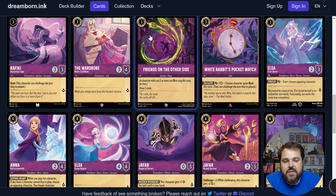Friends on the Other Side is a 3-cost inkable action and a song that draws two cards, making it a plus-one card when played. This card is going to be a 4-of in every Amethyst deck you ever encounter. There is absolutely no reason why you will not play 4 of this in any Amethyst deck. It is insane card advantage, insane value when you can play it for free, and still not bad value when you pay 3 ink. It's one of the best draw engines we have in the game so far — comes down very early, very efficiently, and has no downside being inkable. In limited, you're never not going to want card advantage, and this is no exception.